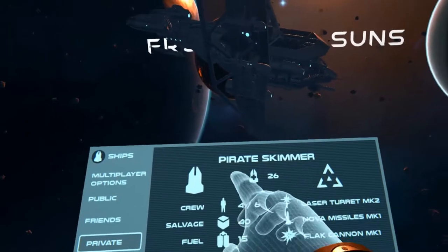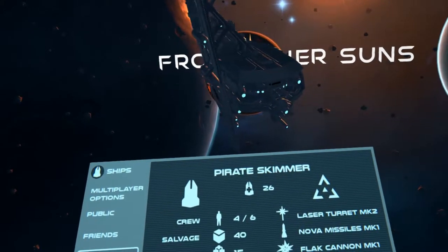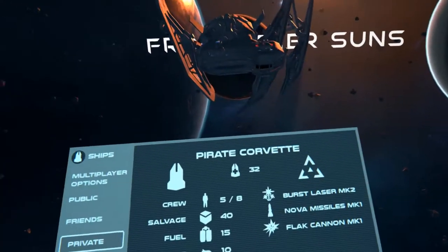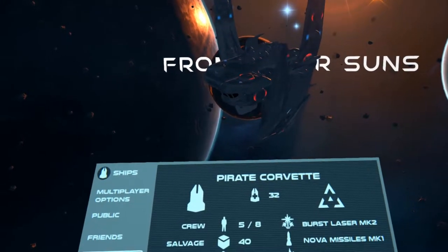Then this is the Pirate Skimmer — you get that for killing 100 pirate ships. And you get the Pirate Corvette, which I've already gotten, for killing 50 pirate ships.